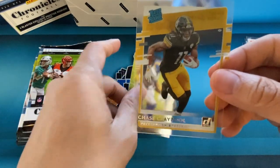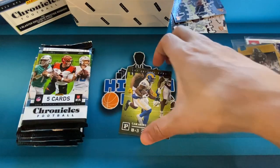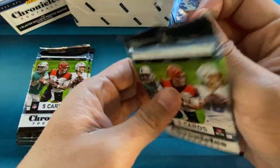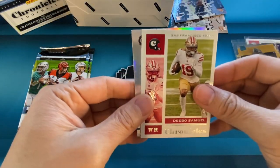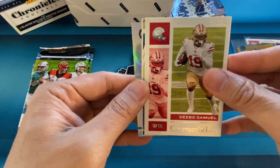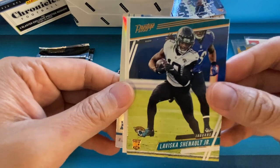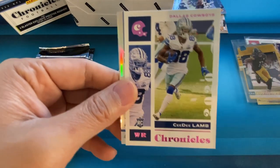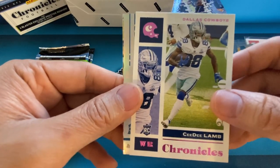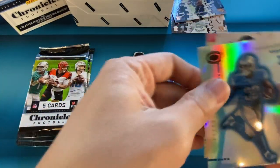Then we have a Chase Claypool on the Clearly — Clearly is one of the better sets of Chronicles, I actually like Clearly in this product. And then we have Cam Akers. Next pack: we have something silver in here, it's a silver Dynagon. We have Debo Samuel, LaViska Chennault — that's Prestige. CD Lamb — that's going to be a pink parallel as well on the base Chronicles. Our silver Dynagon is going to be DeAndre Swift. And then we have Denzel Mims on the regular Luminance.